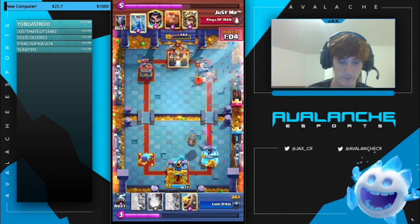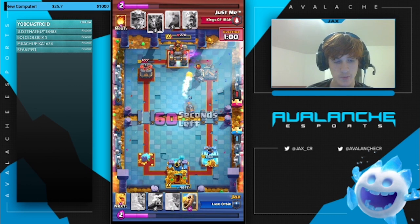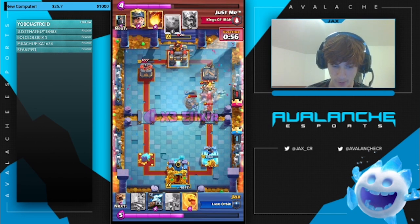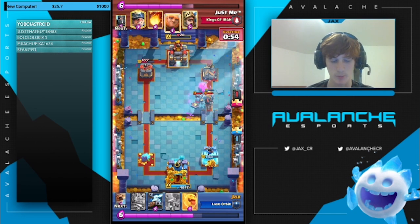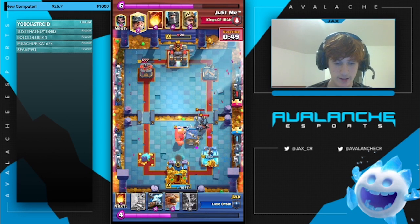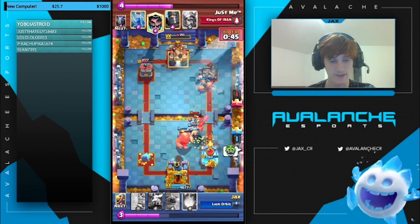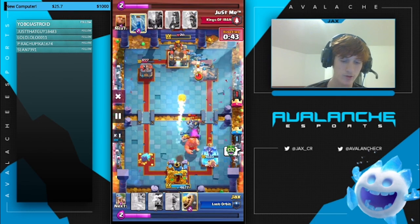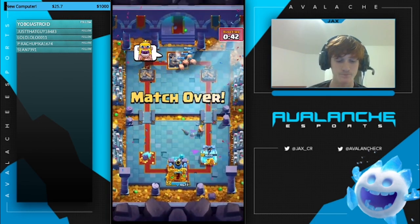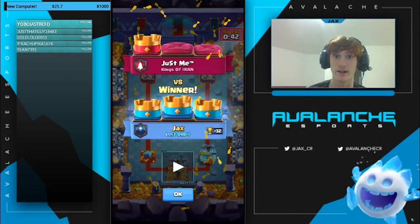I go in for the three crown. He goes with an E-Wiz and a zap, and I counter with the fireball — just 20 HP separating me and victory. I fail my Barb Barrel but we still kill the E-Wiz, which was the point. We go with the Barb Hut to delay, use the Heal Spirit to tank the charge, and go in with the hogs to cycle. We walk away with the win. Even with that really bad start, this deck can come back against anything. Really nice stuff right there.